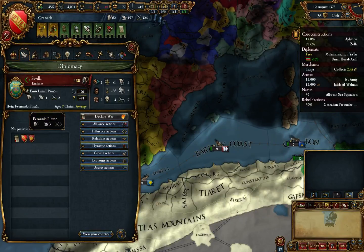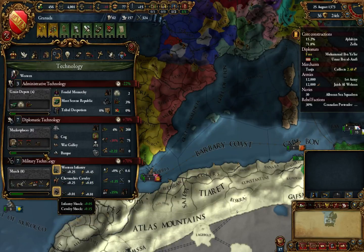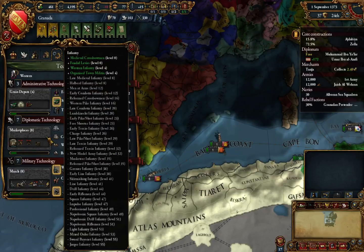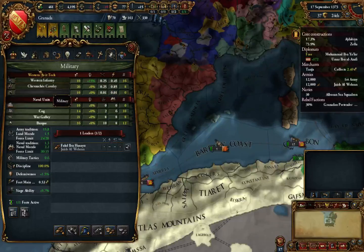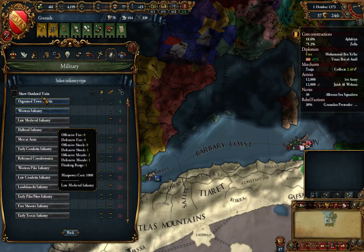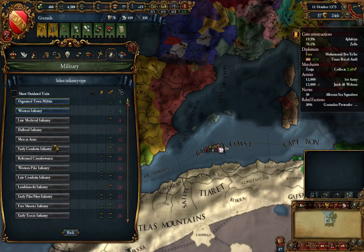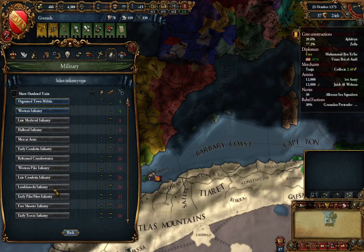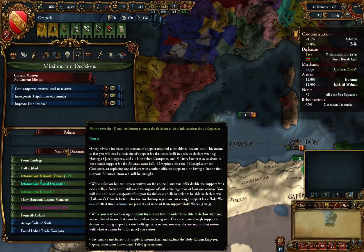Sevilla has not got the greatest king — I doubt they'll keep up. I'll be getting cannons relatively soon — Pot de fer. I'll also be getting upgraded infantry: late medieval infantry, halberd infantry — those are the options. One's more defensive, one's more offensive. I'd probably go with the late medieval for the offensive — it's more offensive, I'll probably go for them.